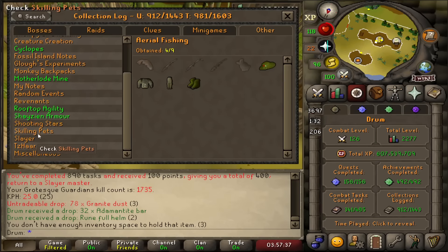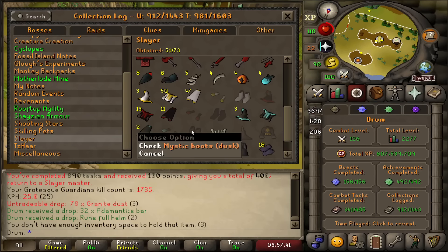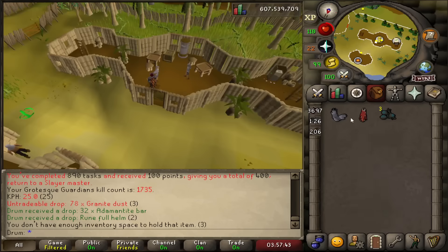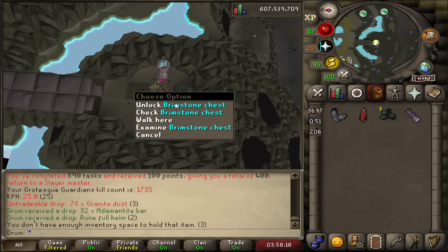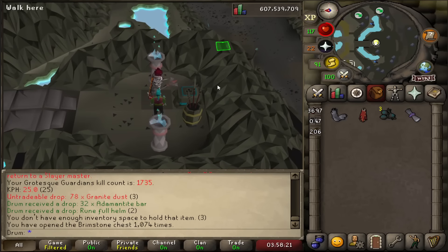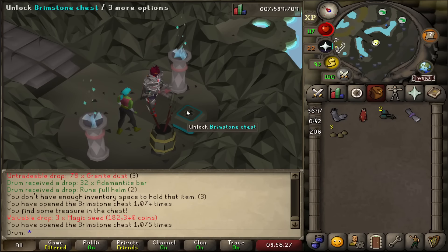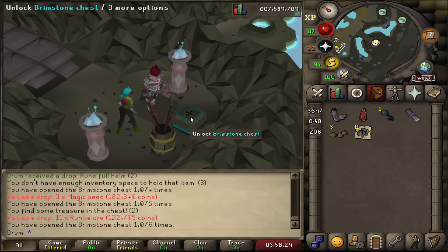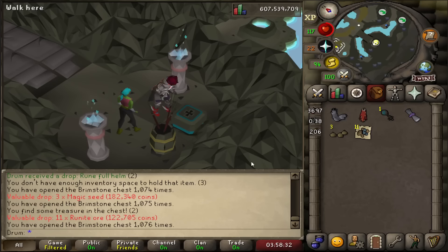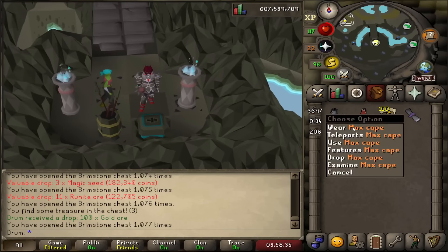I'll try the Brimstone chest now — I could get a Dust Mystic piece. I'm missing the gloves and the boots. I've opened this chest 1,074 times so far. Three magic seeds — not bad. Rune ore — also not bad. Gold ore — that's bad. No Dusk this time.